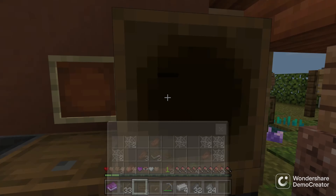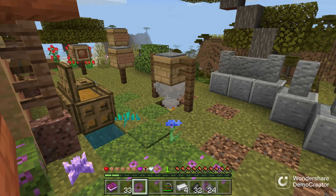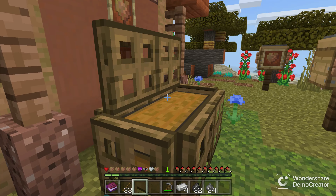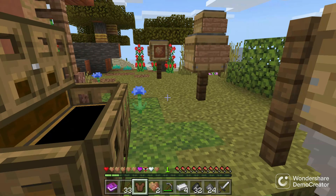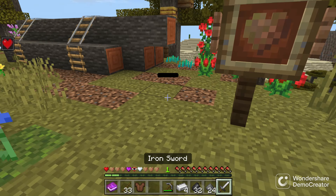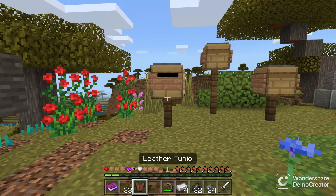Oh, this could be really, really nice in the future! Let's equip both of you — and then we have an iron sword and chest plate.